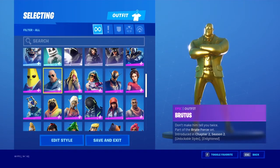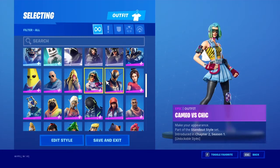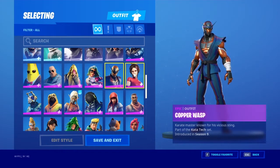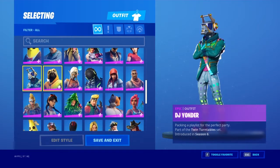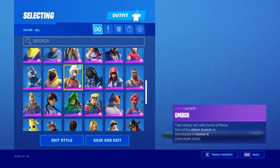We got Big Boy Brutus, Bunker Jonesy, Camo, Chaos, Copper Wasp — it's like a terrible skin but I don't know why I got it, don't matter though. We got Demi — we don't have her maxed out, sucks too. We got DJ Yonder, you know. We got Doggo.